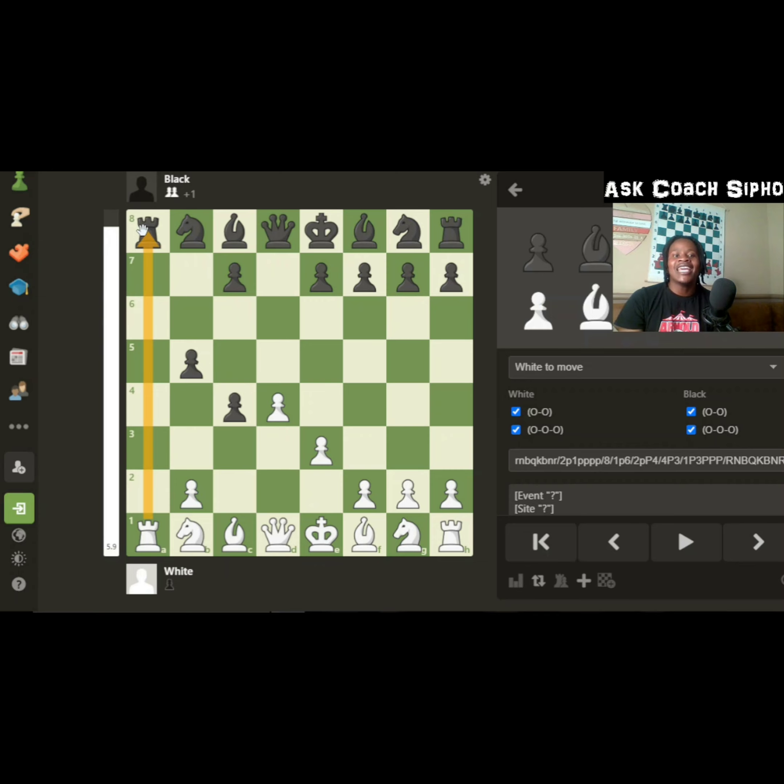We've now mastered variation one — when black takes — and variation two — when black defends with the a-pawn. What if they defend with the c-pawn? You always take. If they don't take back, you always take.